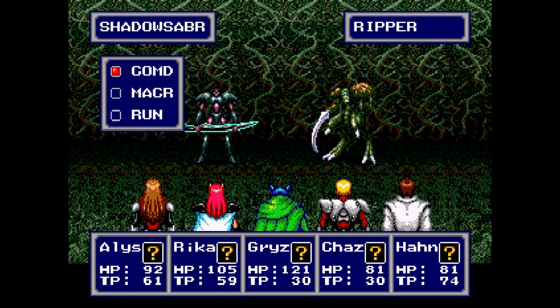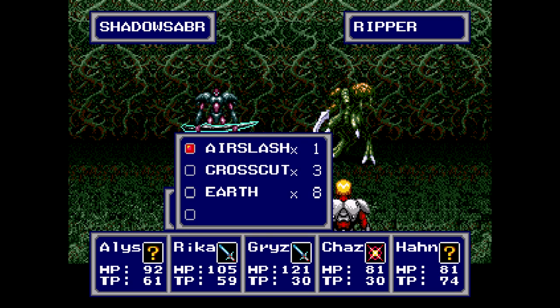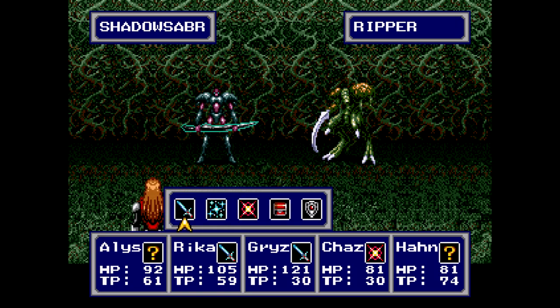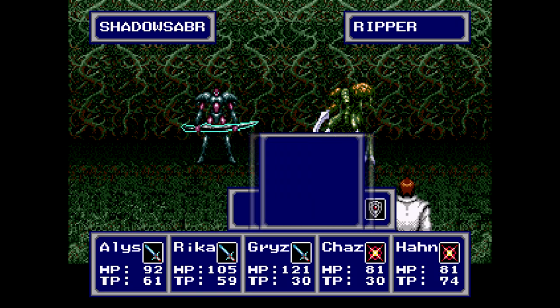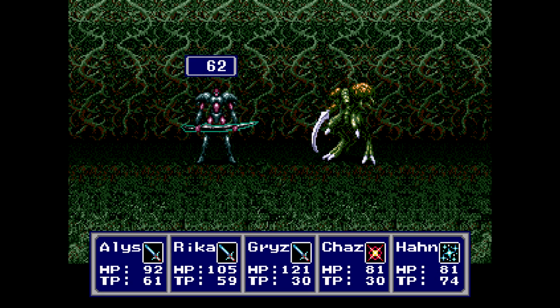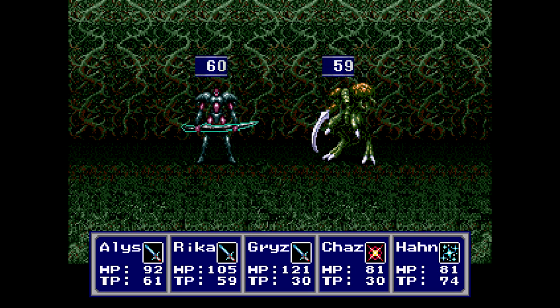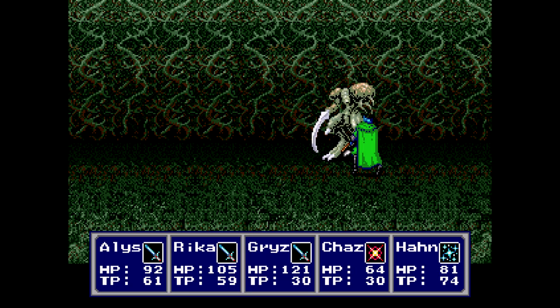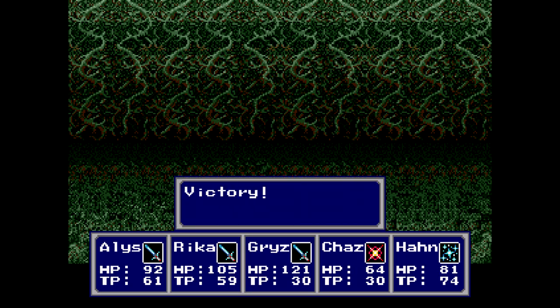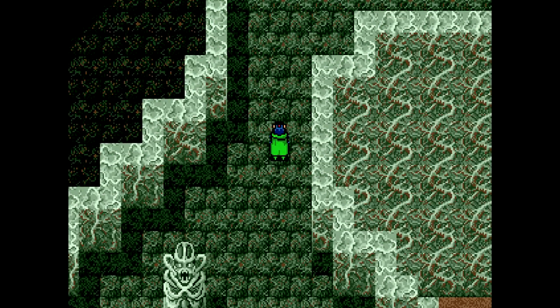After fighting some new enemies here — Ripper. They are weak to water. Let's show off Air Slash. Rippers are weak to water and also light as well, so Sue could work pretty well against them, but I wanted to demonstrate Air Slash there. Now that I think about it, I wonder if Air Slash takes on the element of your equipped weapon. I don't know — I guess I never really thought about that. But I've got Shadow Blades to sell at least; I wonder if they sell for decent money.